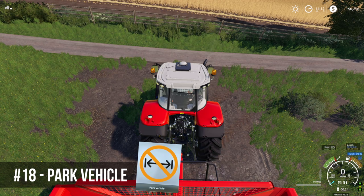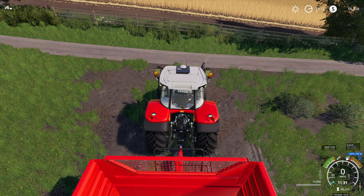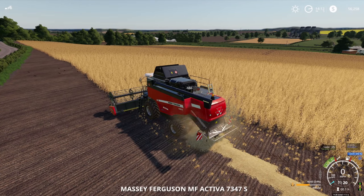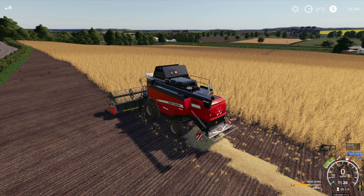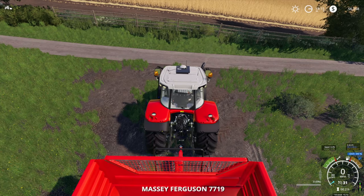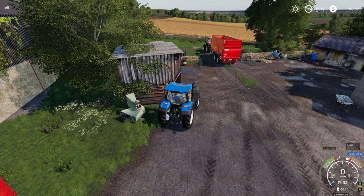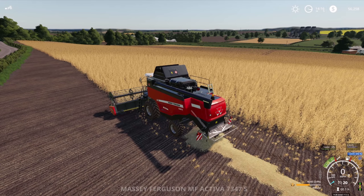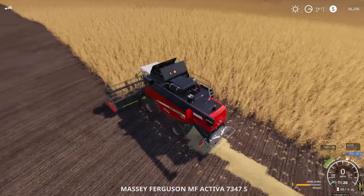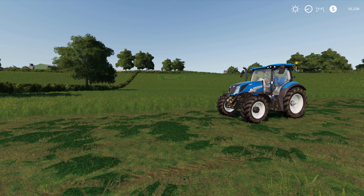Park Mod is another very handy mod. If you have lots of vehicles and don't want to tab through all of them, you can remove specific vehicles from the tabbing cycle. Press Ctrl+T on a vehicle to lock it out of the cycle — for example removing the combine and the Lizard pickup so you only tab between two tractors. To add a vehicle back in, go to the map, click the vehicle, enter it, and press Ctrl+T again.